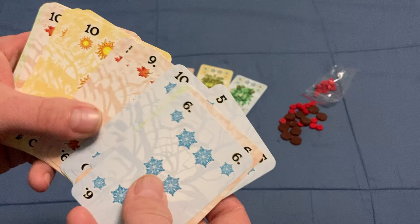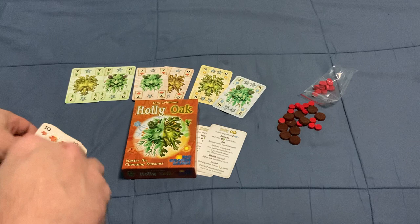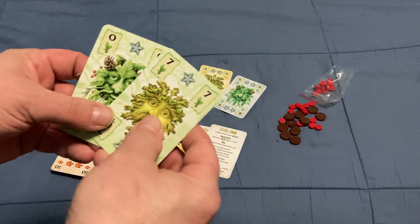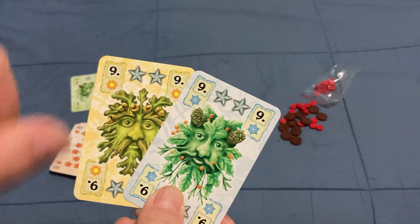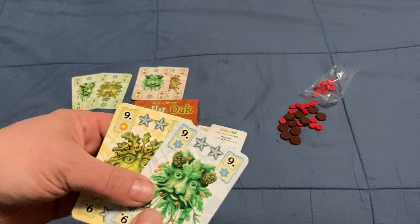Each suit has cards that are going to add up to two points total. The ones in Spring and Fall are worth one point each — the 0 and the 7, indicated by the stars. These cards are easy to identify because they've got borders around the index, and they've got the stars. They've also got the kings on there.